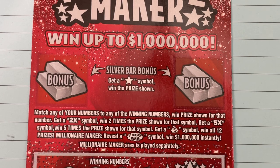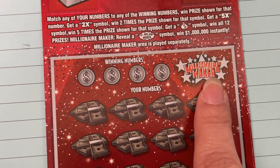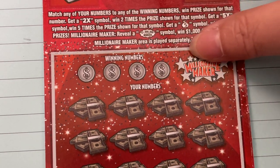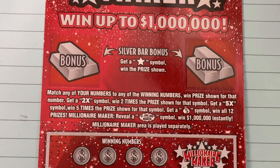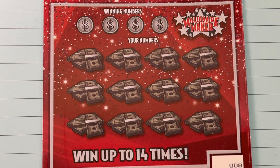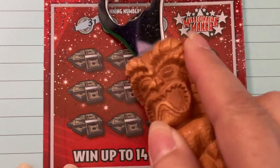And then at the bottom, we have to match our numbers, of course. Down at the bottom is our numbers, up to the winning numbers. And then I guess you just scratch that whenever you want to see if you got it instantly. That's played separately. Let's start at the bottom with the numbers. There's just so much going on this ticket, and it's a beautiful red. I do like the red tickets — it just draws my attention. So let's see what the winning numbers are.